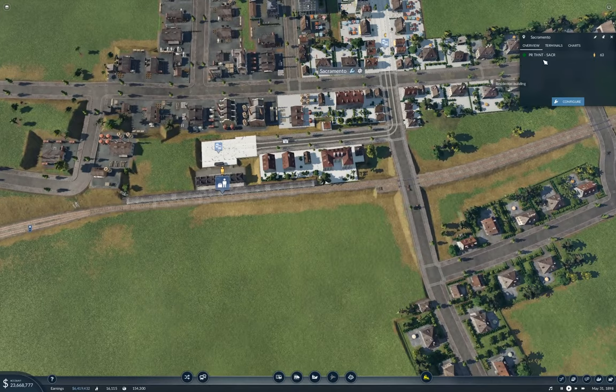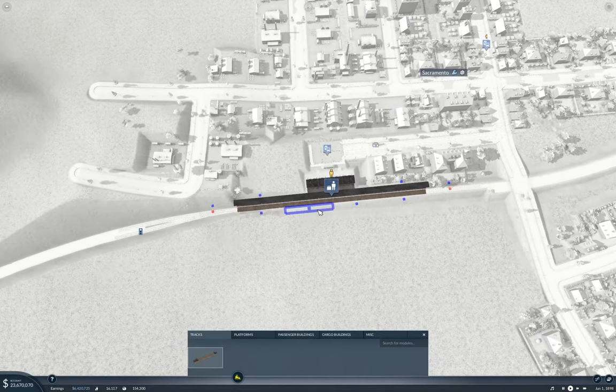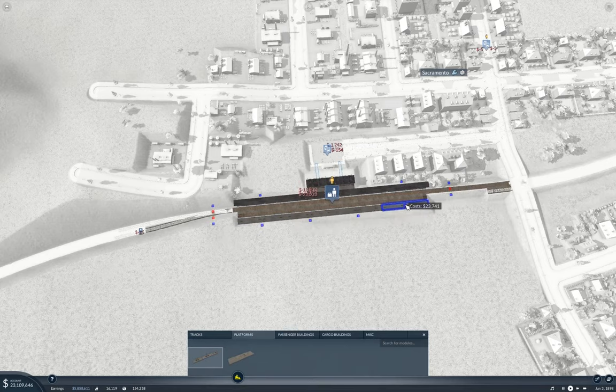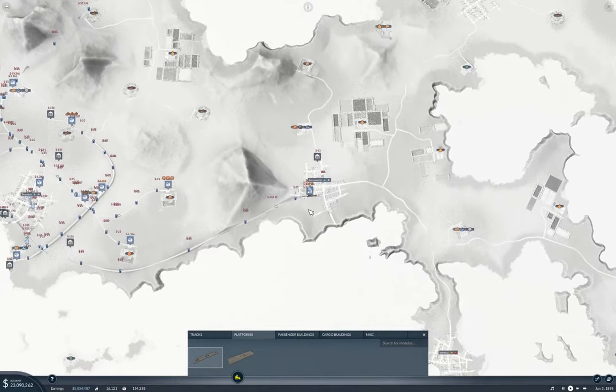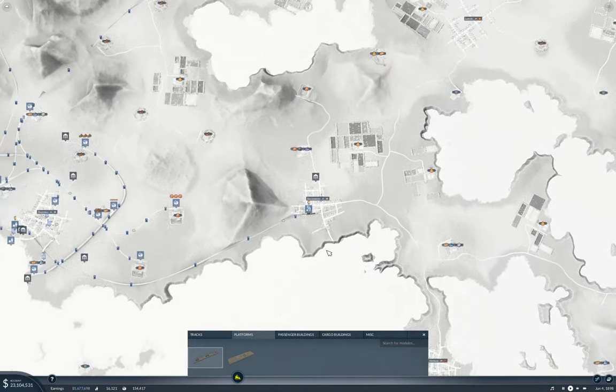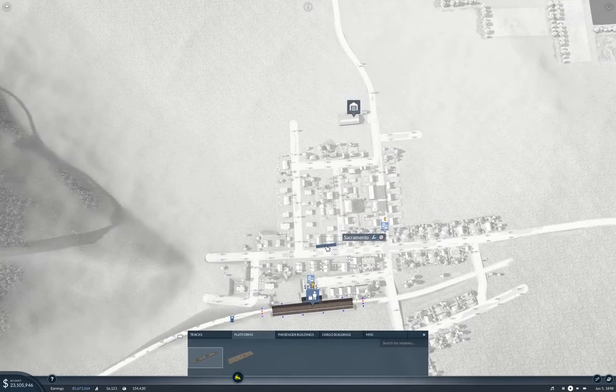Before I get too far, I'm going to need another platform here. Passenger. Because now we're going to be stopping here twice. And I think I'm going to need a third to bring it down around to Ventura, but I'll build that when the time comes.